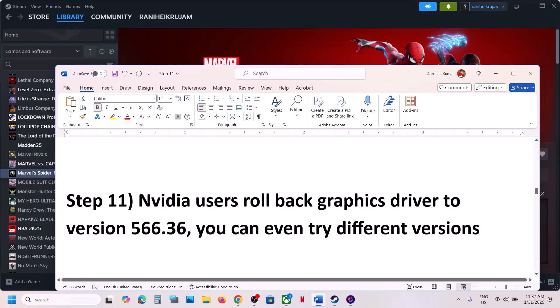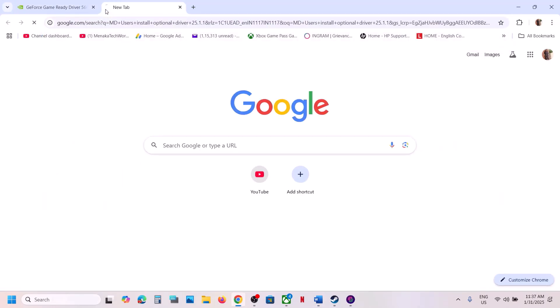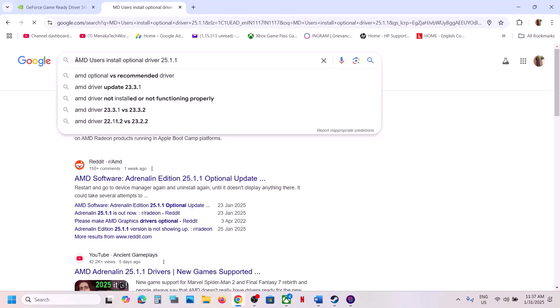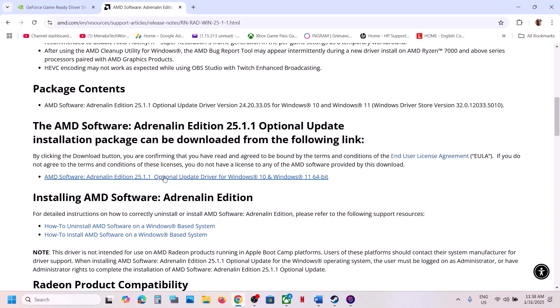For AMD users, install the optional driver 25.1.1. Go to Google and search 'AMD optional driver 25.1.1', then go to the AMD website. You will see it listed under new game support for Marvel's Spider-Man 2. Scroll down, click on that version, run the exe file, install it, restart your computer, and then launch the game.